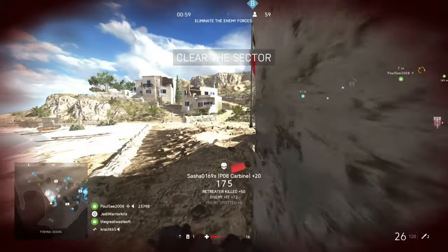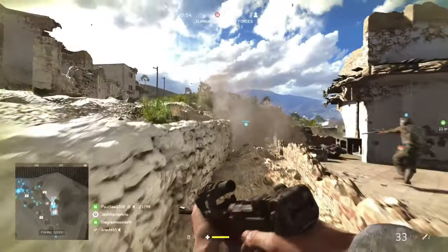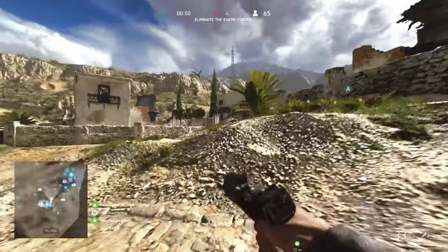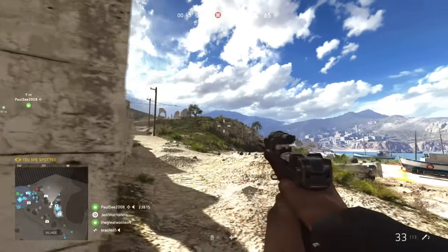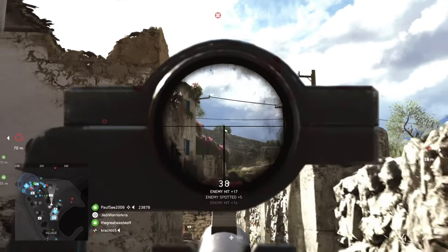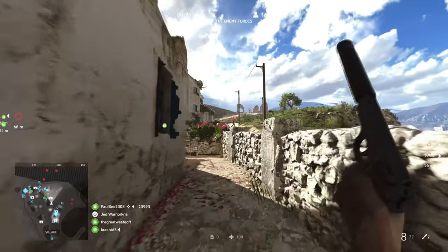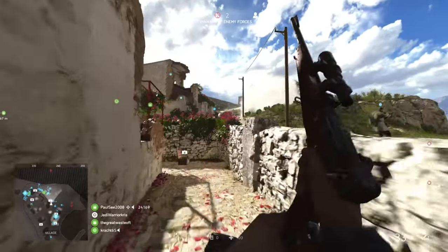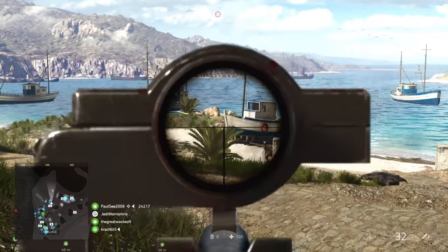Because the PO8 Carbine can be effective over a variety of distances, more particularly the mid-ranges, optimising aim down sights stats is preferable over hipfire ones with this gun, which is useful when you need to strafe around to get on target and account for that lower bullet speed. At the bottom of the list, you'll find the quick reload spec on the left and barrel bedding on the right, reducing reload times or lowering spread while stationary. Since reloads aren't much of an issue with so much ammo, barrel bedding seems like the more viable choice to help with the weapon's precision.